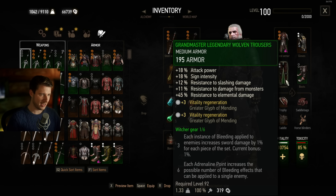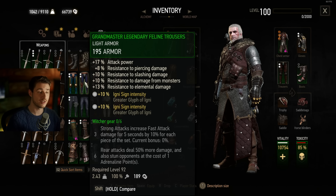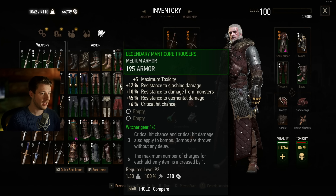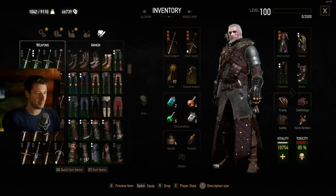Best gauntlets in the game — they have 50% critical hit damage bonus, so insane. As for trousers, I chose the Legendary Woven Trousers because of the attack power. You have alternatives like Feline which also has a nice amount of attack power, and the Manticore has crit chance — but we don't need crit chance because we have 100% anyway. As for the boots, the best boots in the game are the Manticore Boots, with critical hit damage bonus.